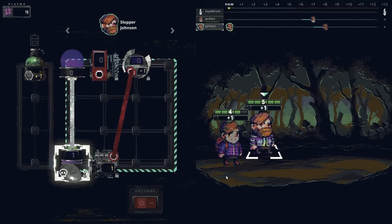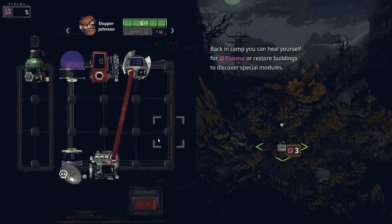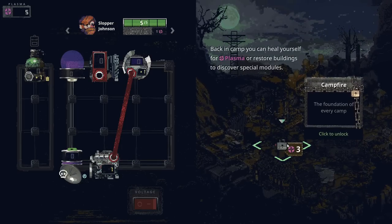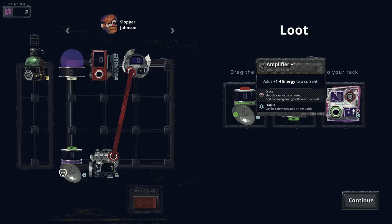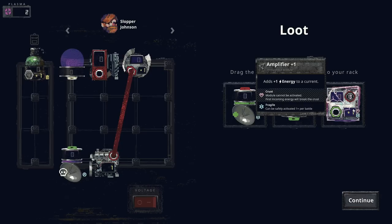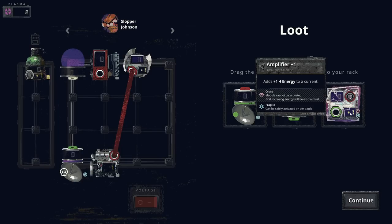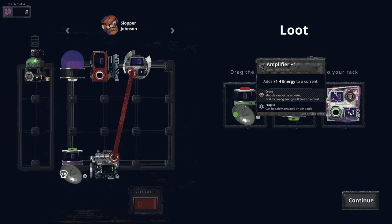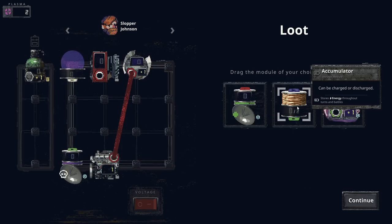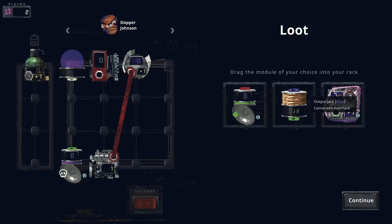I'll generate plasma. Back in camp, you can heal yourself for plasma or restore buildings to discover special modules. Drag the module of your choice onto your rack. Amplifier plus one: adds plus one energy to a current. Interesting. Break crust with energy — module cannot be activated, first incoming energy will break the crust. Can be charged or discharged, stores energy throughout turns and battles. Very cool, but it has a green input and blue output.